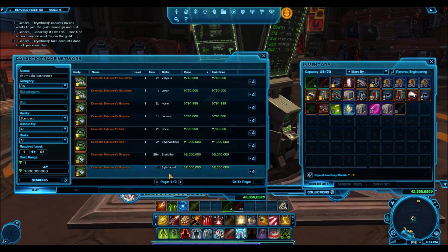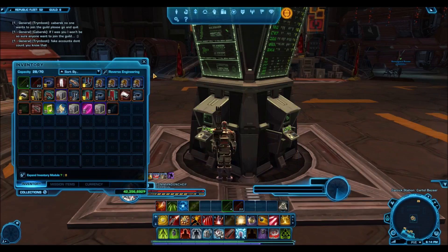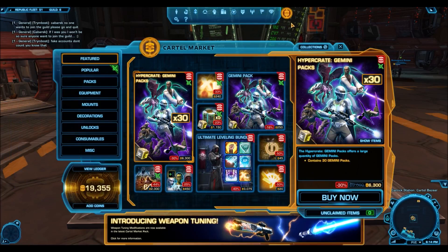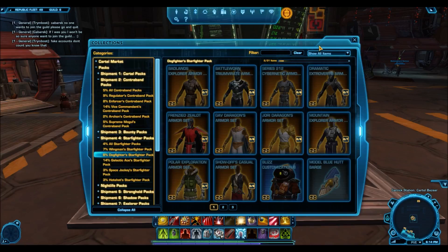I recently sold the entire armor set on this server — the Begeren Colony — and made quite a little fortune off of it. So that was definitely a very common, very cheap item that has now become super rare and worth a lot, and once again sells at very high prices.